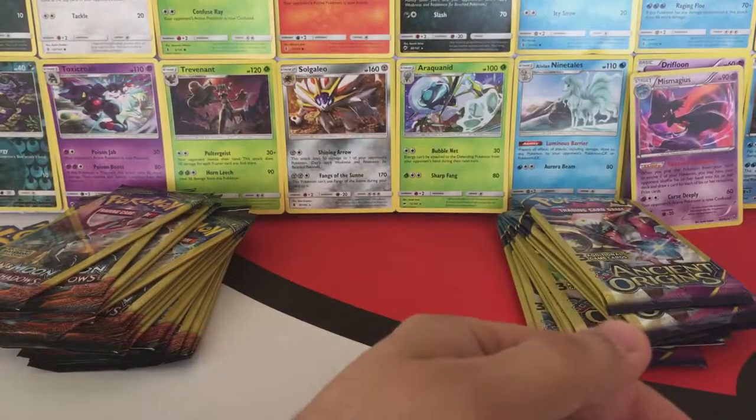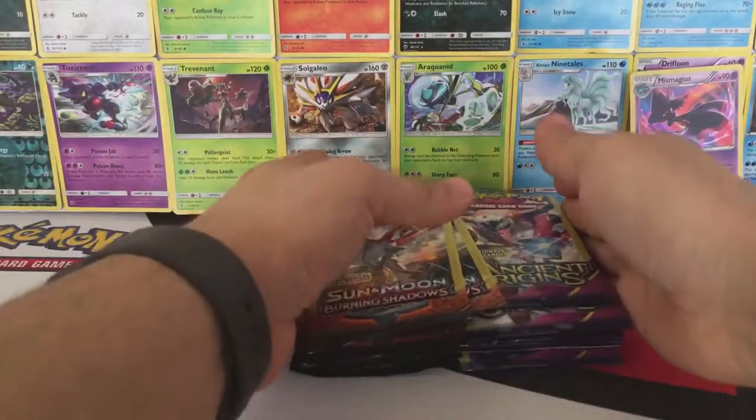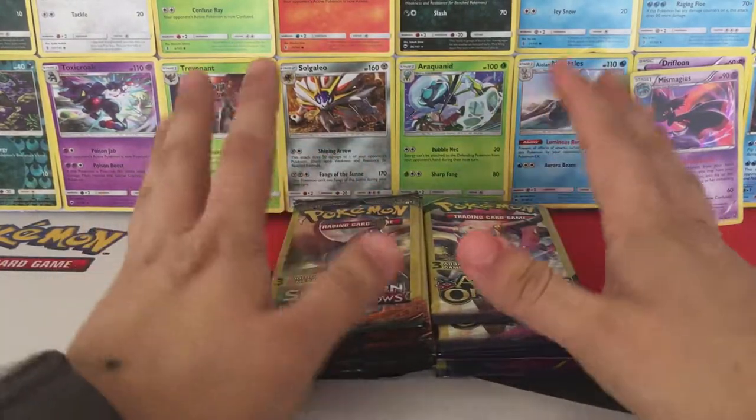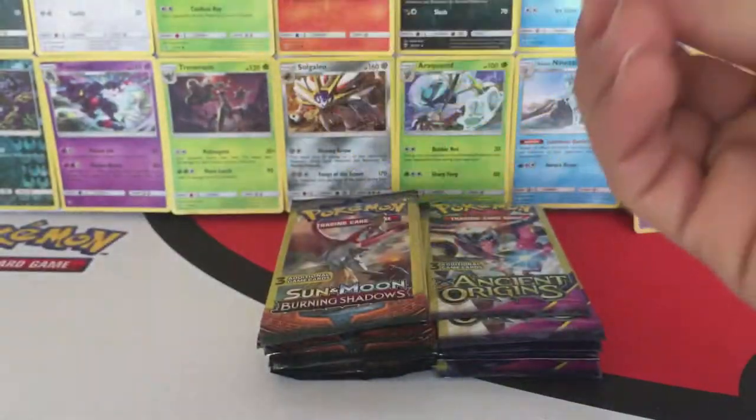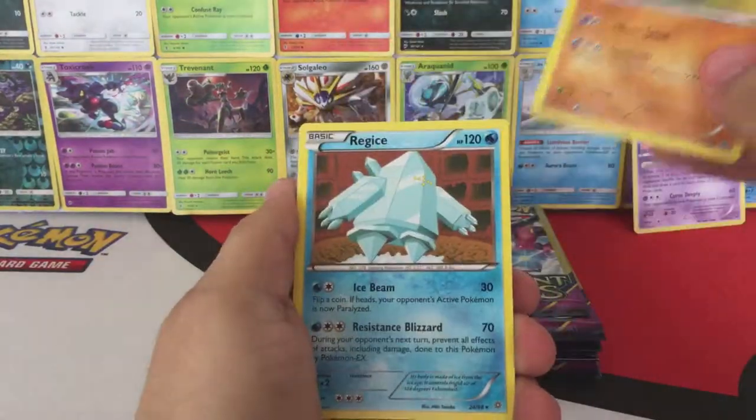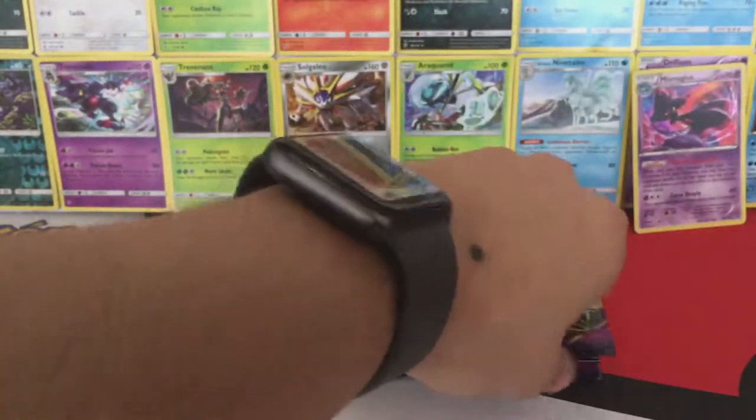All right, so nothing there, but that's all right. If anything, I would love to get an EX or GX from these sets — so not getting anything from those sets, it's all right. Okay, first pack of Ancient Origins — we have a Quagsire, Regice, and a Sliggoo.